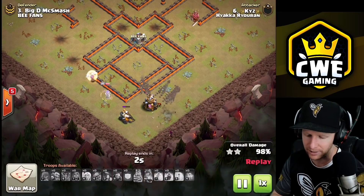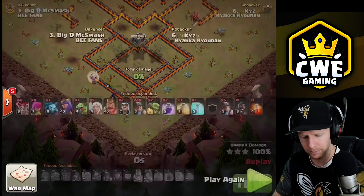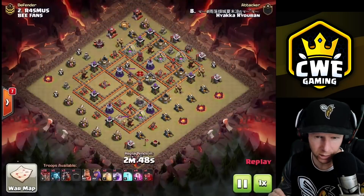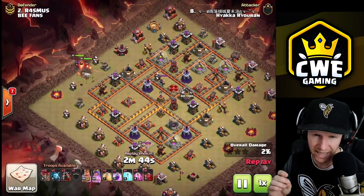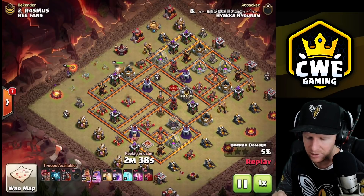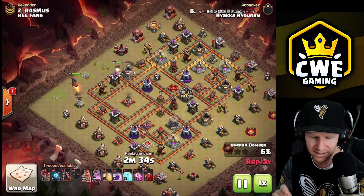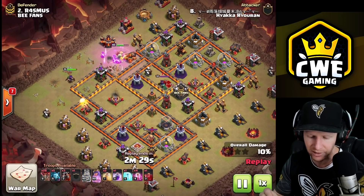Now let's look at sui hero lalo - one of the strongest Town Hall 10 strategies when they have a hound in the CC, because you never have to deal with it. If a base has already been attacked and you've found out there's a hound in the CC, you can go in and wreck them with sui hero lalo. You never have to deal with the CC as long as you never put your heroes inside its range and only use air troops after that.